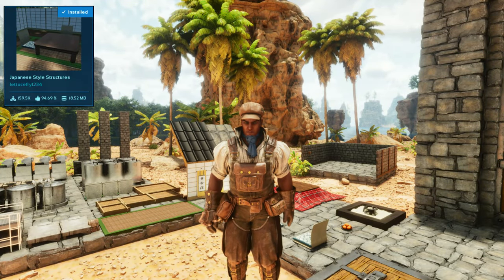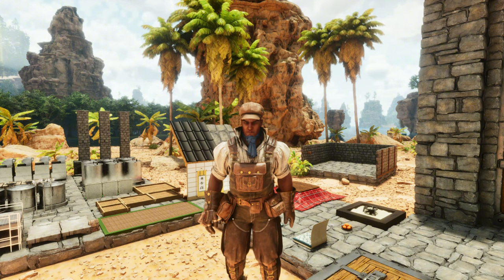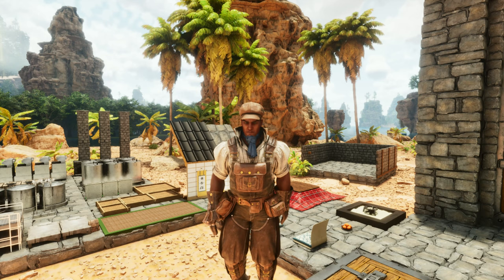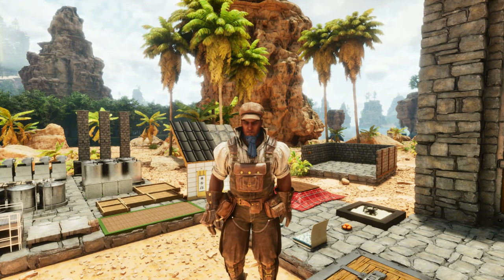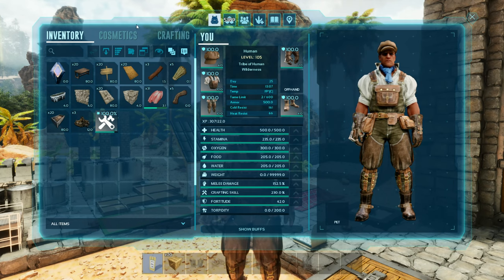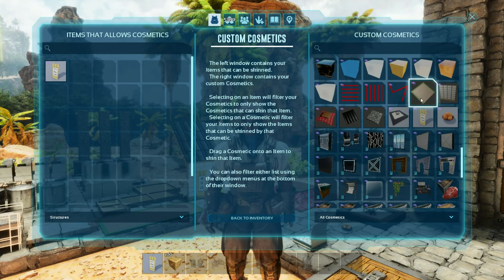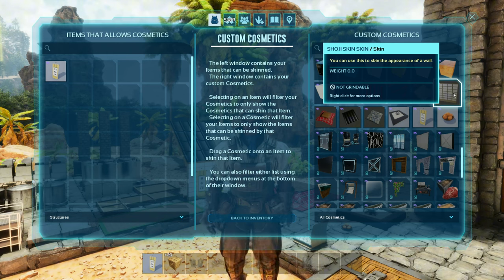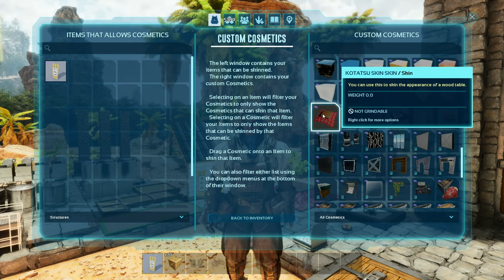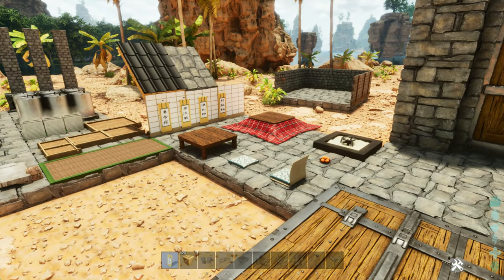Our next skin is the Japanese Style skin by LettuceFry1234. This skin is unique as it has structure skins as well as cosmetic or decor skins that go with it. Each one is a little different, which makes it a little clunky, but it is still a fun skin that can give flavor to your build. This skin has eight different components to it. Once you apply the skin, it does go into your hot bar, which makes it easier to use.